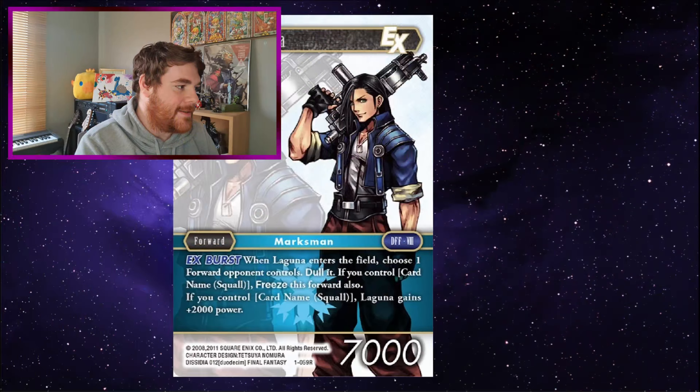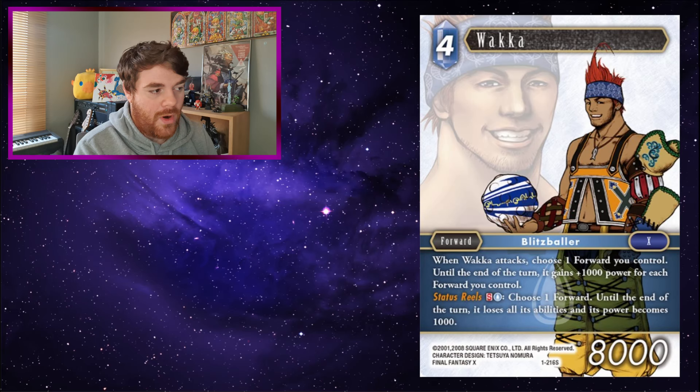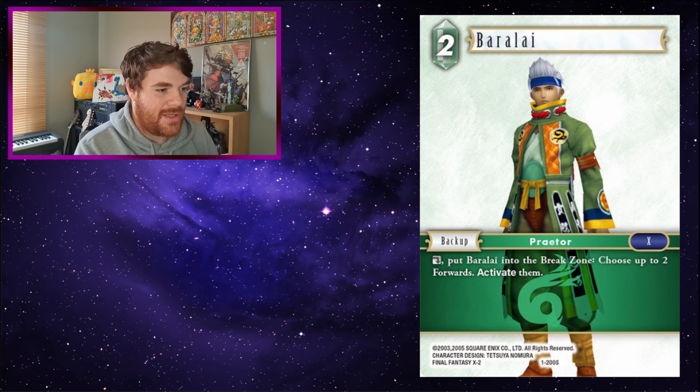Hello everyone, welcome back to the Card Combo Show with me, Chokabilly, where we look at the weird and wonderful card combinations in the Final Fantasy TCG. This week I am going all the way back to the start in Opus 1, as we have the Final Fantasy X starter deck with additional cards which allows you to customise the deck a little bit. That got me thinking about all the starter decks that include Final Fantasy X from when the game was first released in the west. I'm focusing on Opus 1, and I'm going to be looking at Laguna, Wakka, Gilgamesh, Baralai, and Warrior of Light.